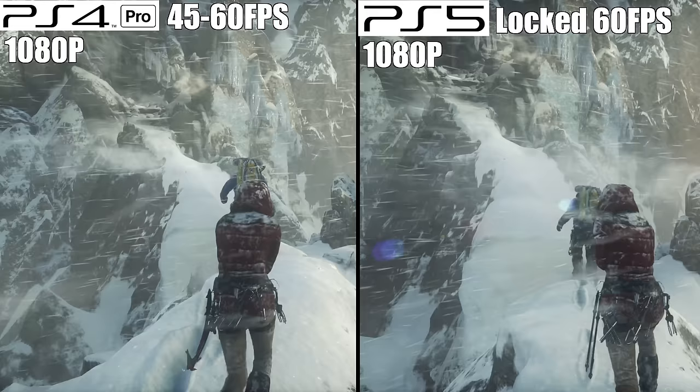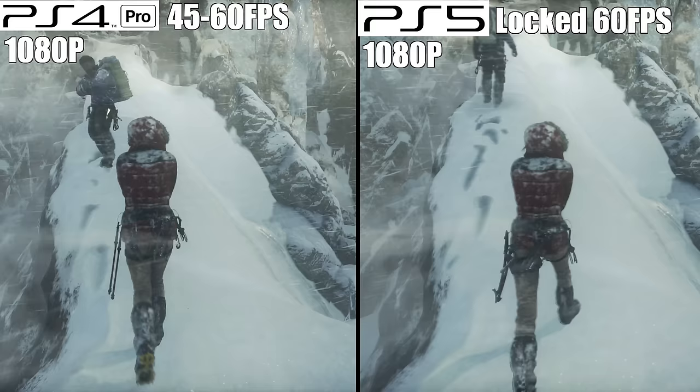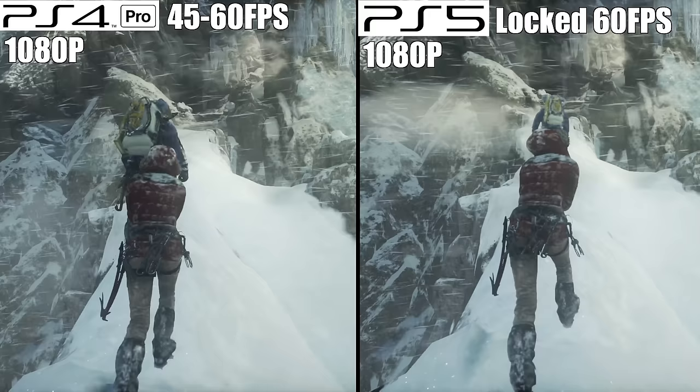The game does run smoother when it's able to hit that 60 frames per second mark, but unfortunately it rarely stays at that number — it's closer to 45 frames per second. I did notice, however, the more linear sections were able to hit 60. It's not perfect, but it's nice to have this option. Taking this game over to the PS5, I've noticed all traces of frame drops and frame pacing issues have been eliminated.